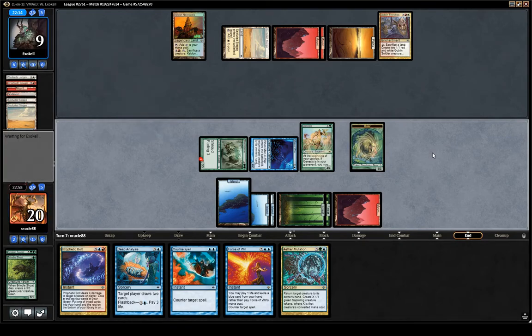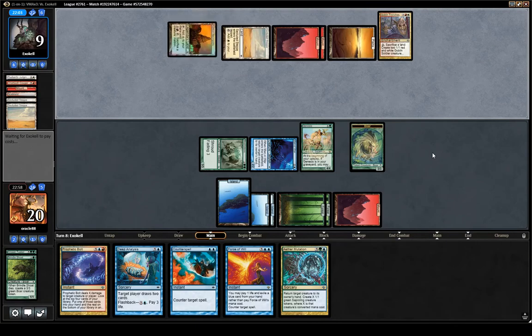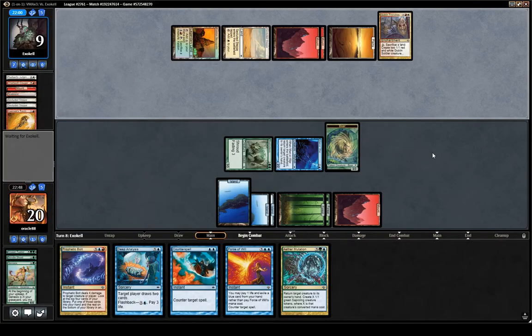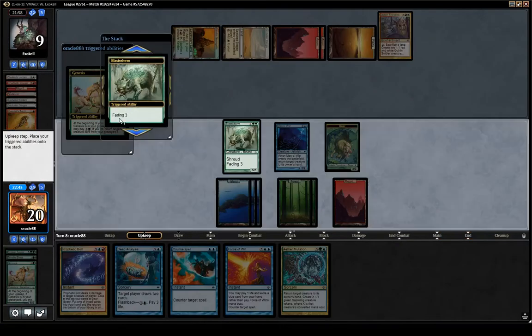Maybe it's an Astral Slide deck actually — they have a lot of cyclers. There's white-red control things. I'm a lot more worried about the white-red aggro deck with Torch. My genesis — sure, we still kill them with that and I don't really want to show Force of Will. I draw Prophetic Bolt — I guess Force of Will is not really a card they can play around.